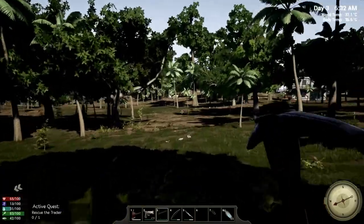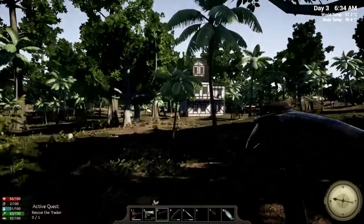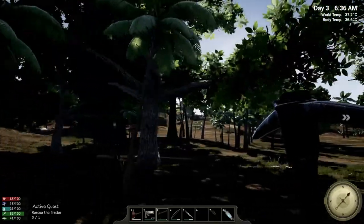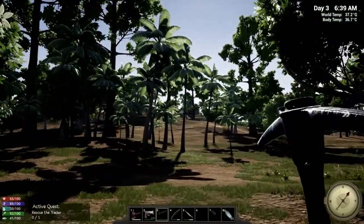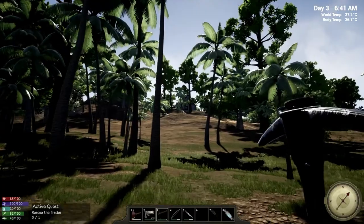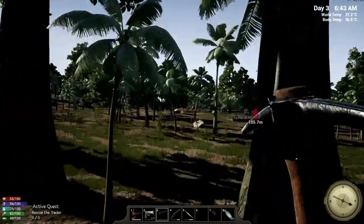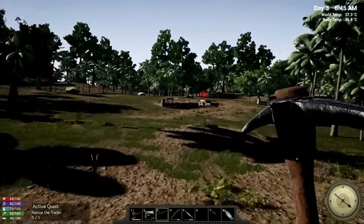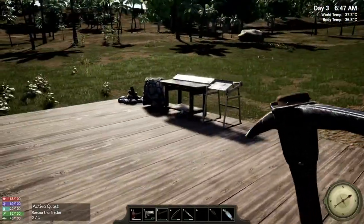We're back. I got the 40 iron we need to cook up. This is the house where I killed the guard, and I found another house right up on this hill. There's going to be a guard at that house so we're going to have to eliminate him and ransack it. The plan of action now is to cook up that iron, make our saw bench, do some preparations, eliminate that guard, and go rescue the trader.